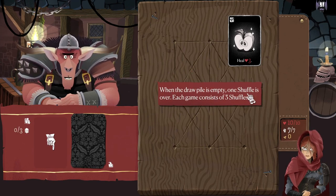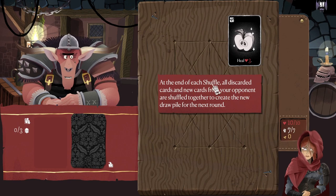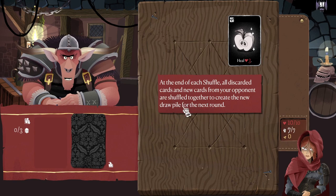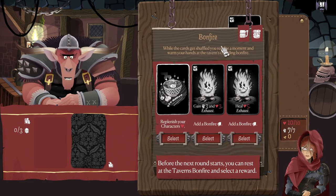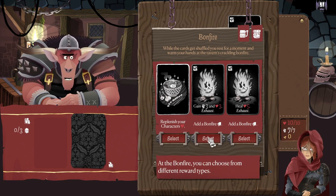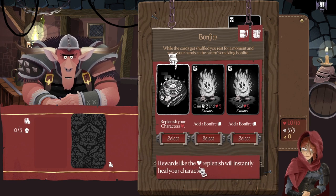When the draw pile is empty, one shuffle is over. Each game consists of three shuffles. At the end of each shuffle, all discarded cards and new cards from your opponents are shuffled together to create the new draw pile for the next round. Before the next round starts, you can rest at the tavern's bonfire and select a reward. You can replenish your character's health, add a bonfire card, or gain three might and three health. Bonfire cards are added to the draw pile in the next shuffle and only appear in the current tavern. Reward cards like 'replenish' will instantly heal your character.